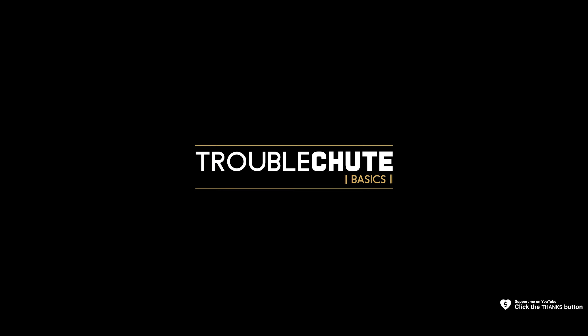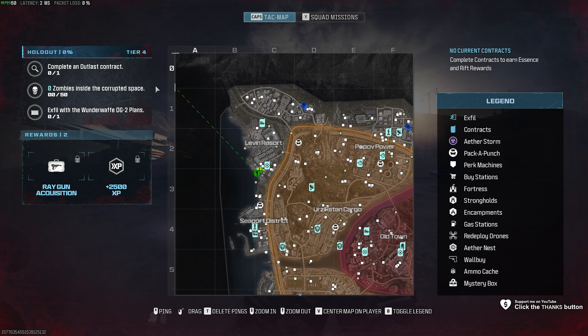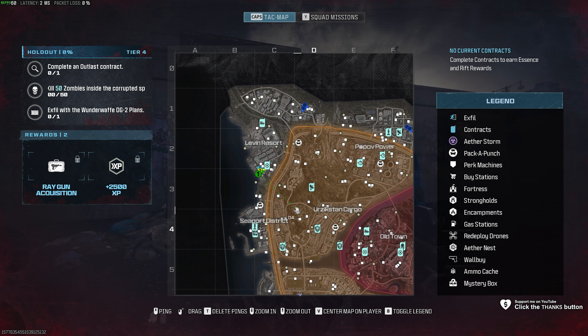Act 3, Tier 4 holdout. In this way to complete an Atlas contract, kill 50 zombies while doing it, and exfil with the Wunderwaffe plans.